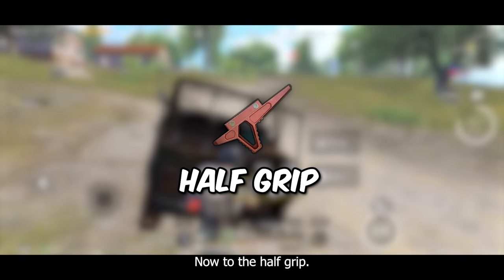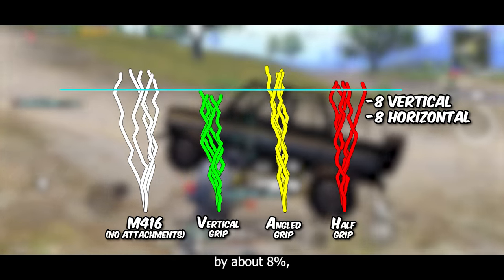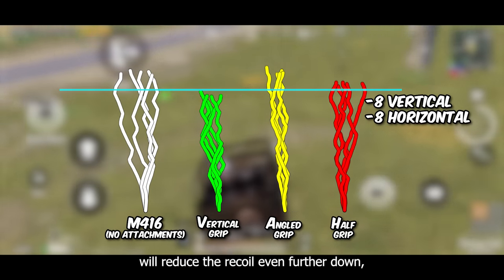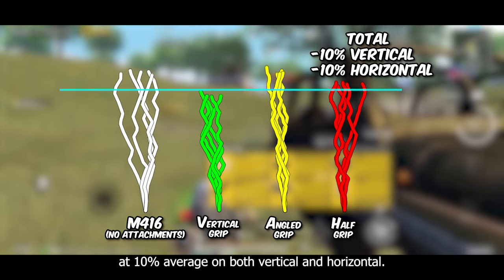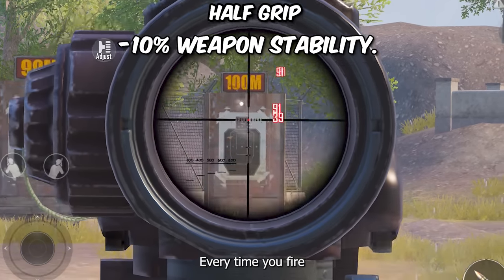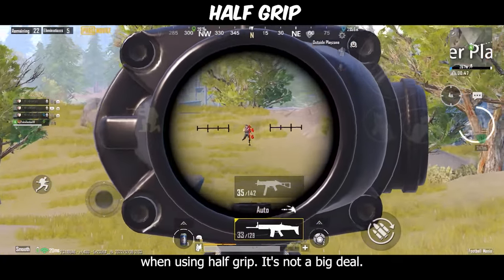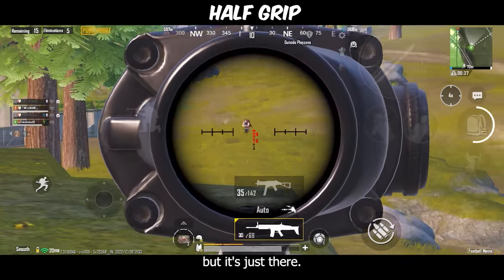Now to the half grip — it reduces both vertical recoil and horizontal recoil by about 8%, but it also improves the recoil recovery of the weapon. This recoil recovery will reduce the recoil even further, making the half grip's total recoil reduction about 10% average on both vertical and horizontal. But all this comes at the cost of weapon stability — every time you fire, you get this weapon kick or gun shake. This shakiness will increase when using half grip; it's not a big deal and you most likely won't notice it, but it's there.